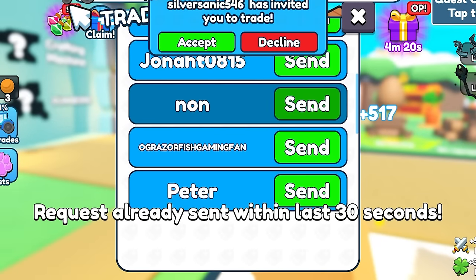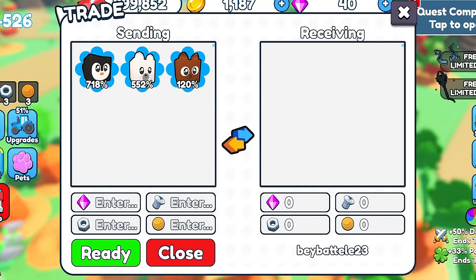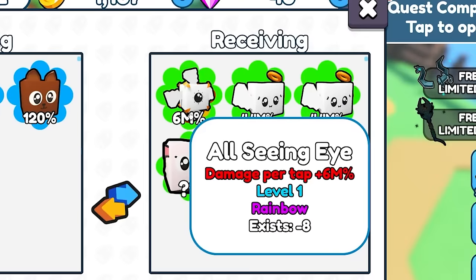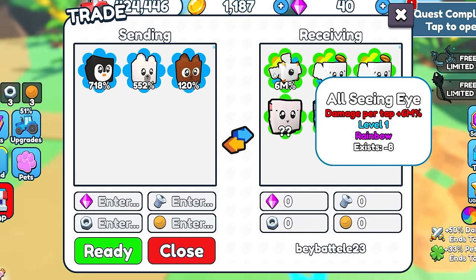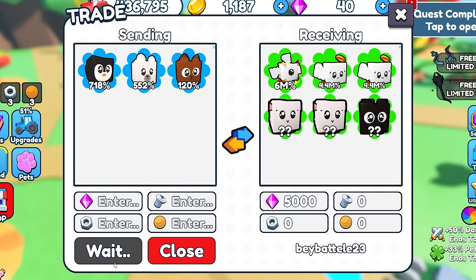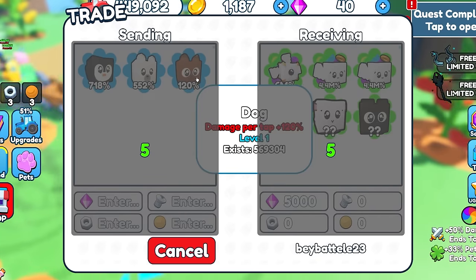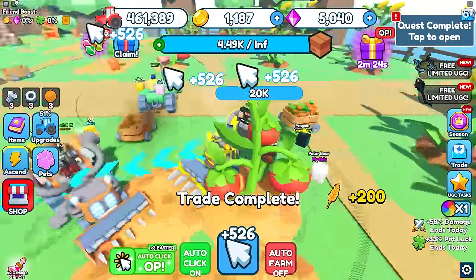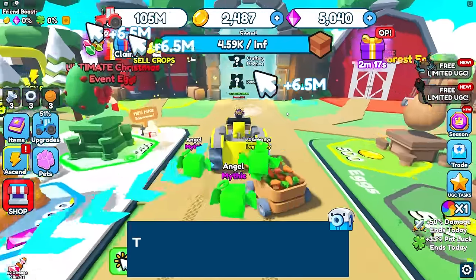I got so many trade requests. I'll send one back. A player named Non sends me a trade — they have the All-Seeing Eye pet worth six million percent, rainbow pets, huge sheep, and a huge black bear. I don't really have much to offer. They just gave me the pets for free. W Non! I equipped those insane pets and now I'm at millions of power.